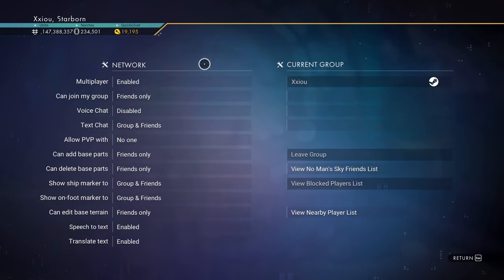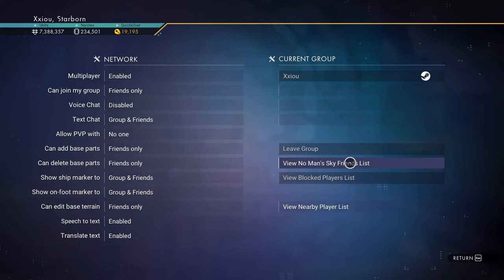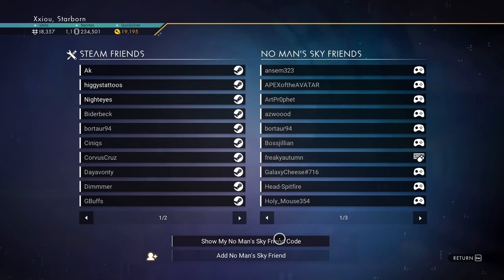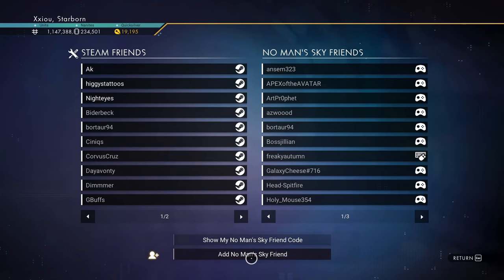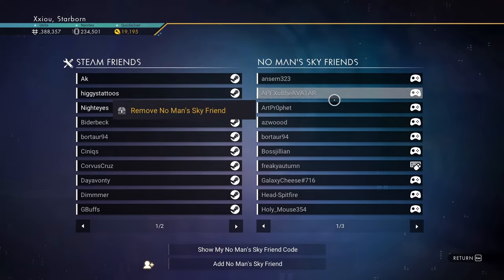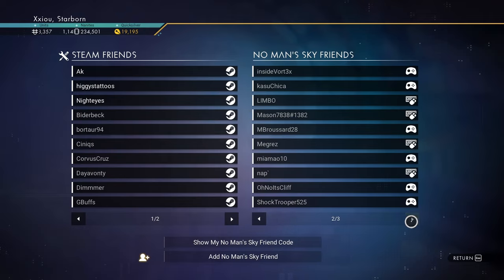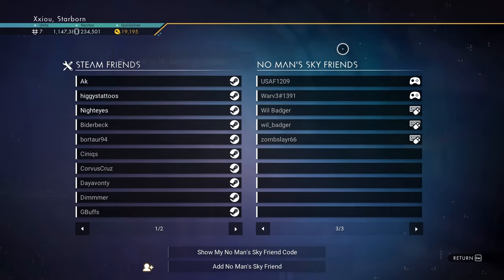Now go to your No Man's Sky friend list. When you click 'Show My No Man's Sky Friend Code,' it will show a code — that's what you need to give to your friend, and your friend needs to give you their code. Once you have their code, click 'Add No Man's Sky Friend,' type the code in, and they'll show up on your friends list. Note: even if these friends are online, you can't join their game directly from here.